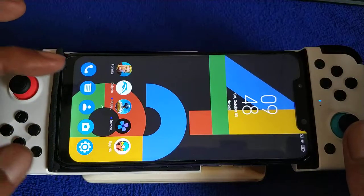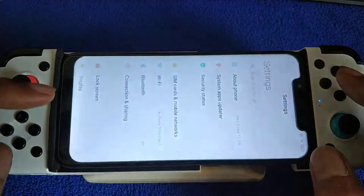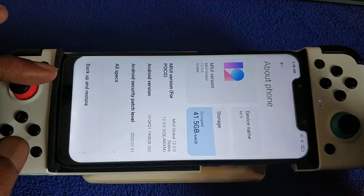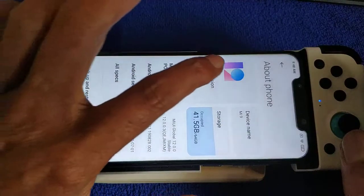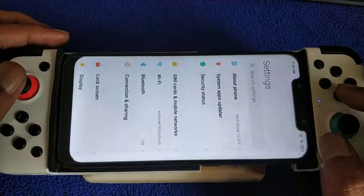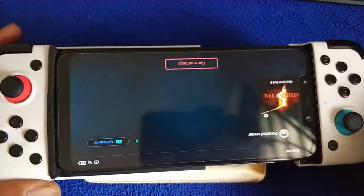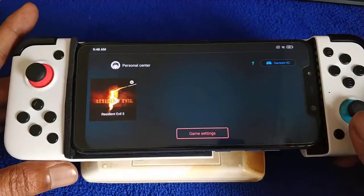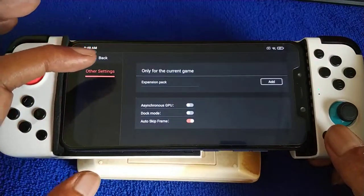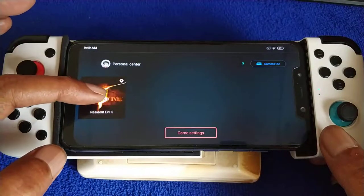Poco F1, EGGNS Emulator for Android, still using the MIUI 12 Global Stable 12.0.0.3 I think, so far no update. Let's see how Poco runs the game — SD845, 6 GB of RAM and 64 GB of storage. Let's begin.